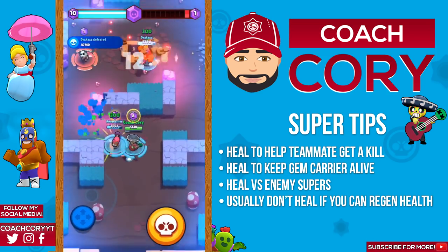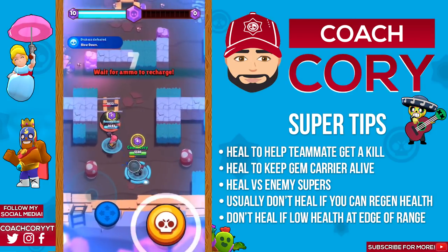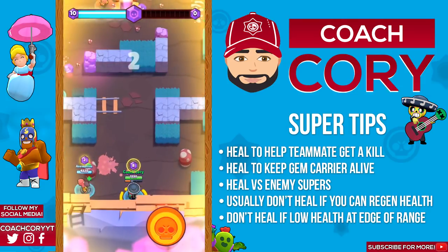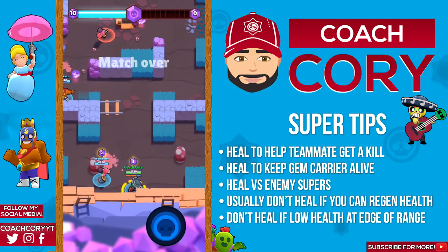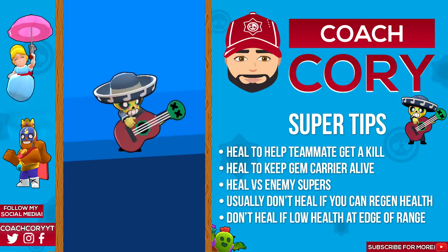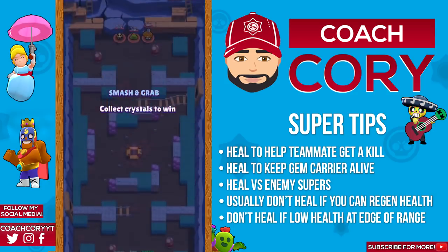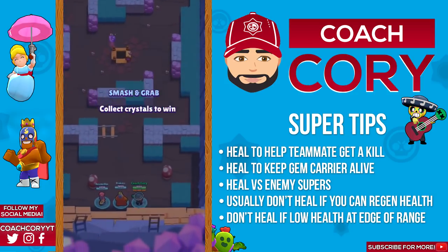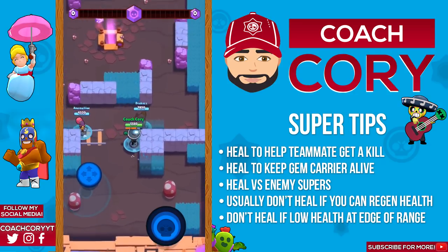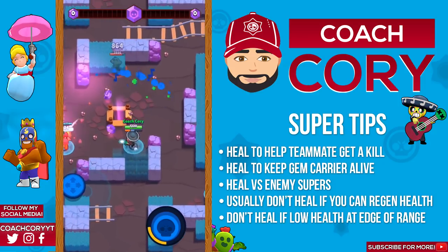Another example of when you don't want to use your heal is if you have a teammate who's basically at the edge of your range and is taking a lot of damage fast — for instance they're getting supered by one or two enemies. If they're at the edge of your range, the heal takes a decent amount of time to travel so there's a good chance it's not gonna reach them in time. Anytime you have a teammate at the edge of range who's getting supered and taking a lot of damage fast, really consider whether you want to use your super, because unless they're a very high health brawler like a tank, it's probably not gonna reach them in time.